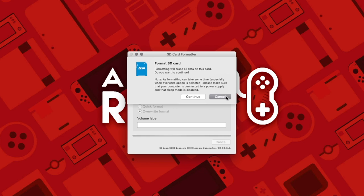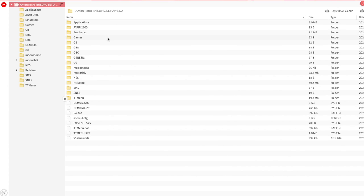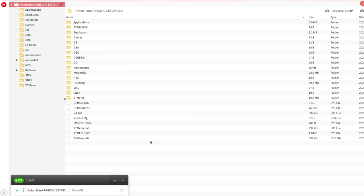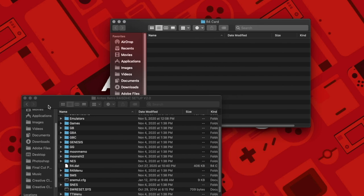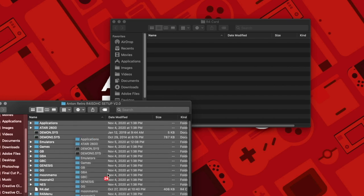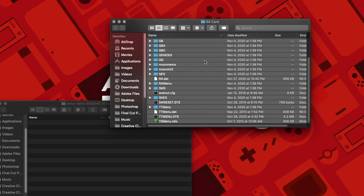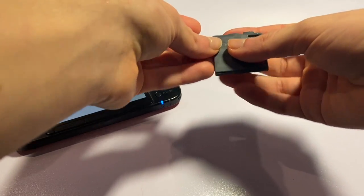Once everything has finished, close the program and head back to the description. Go to the section that says R4 files — this will bring you to a Mega download page. To be clear, there are no licensed ROMs or games in this download; it just contains unofficial emulators and applications. Once the pack has been downloaded, extract the zip file using The Unarchiver for Mac, or 7-Zip or WinRAR for Windows. Open the pack, and at the root of the SD card, select everything with Ctrl+A and drag and drop all the files into your SD card. DS games go in the games folder, and all other ROMs go in their dedicated folders. Once you're finished, eject the card and insert it in your DS or 3DS R4 card.